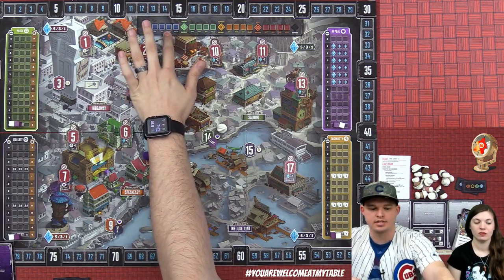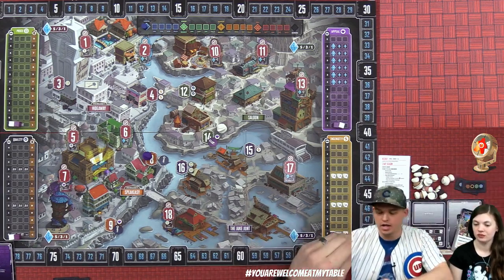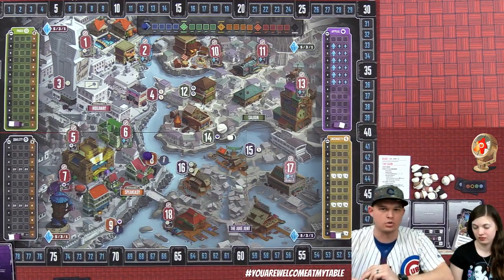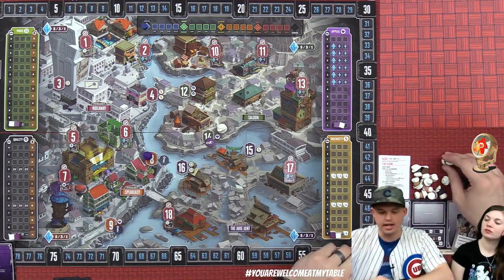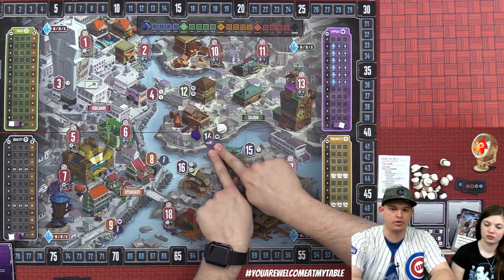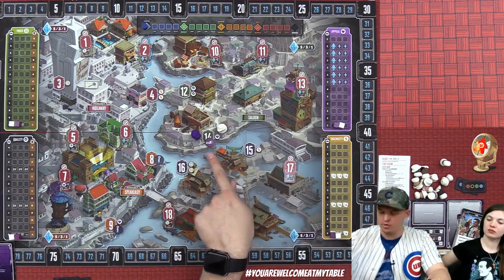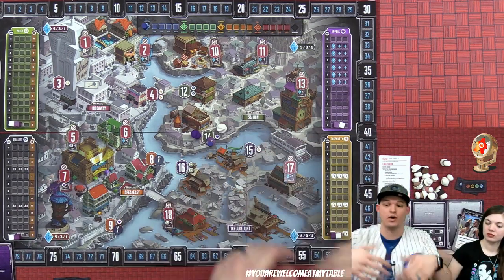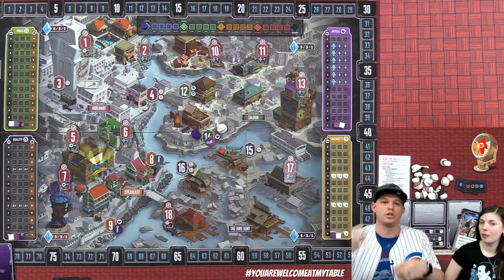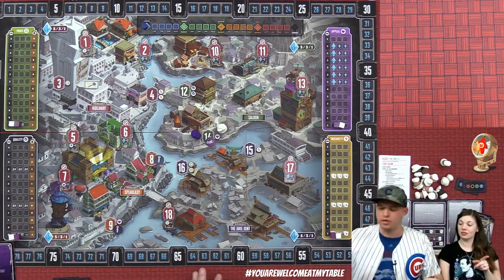There are three rounds to each season, then a tally phase where we can fulfill demands. There are two ways this works: first, if you have a racketeer in a location, you simply take the coin and score two points. If you don't have a racketeer there, it goes to whoever is highest on that track. If neither player pays for it, the coin stays and accumulates.